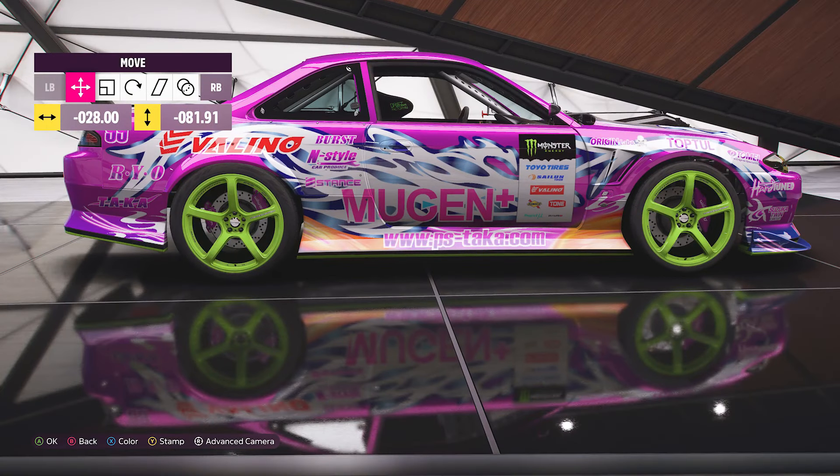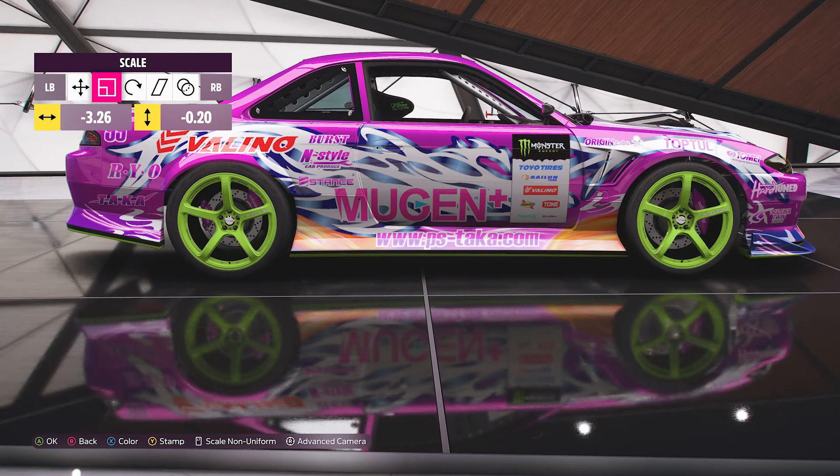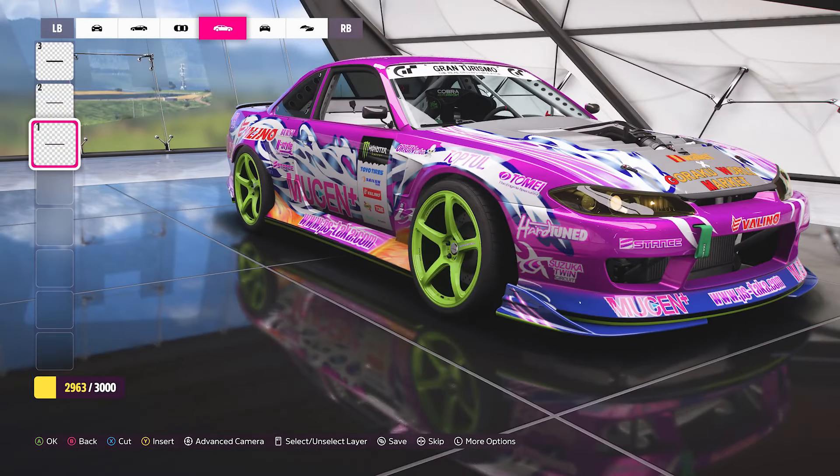They also added a new function where you can scale things uniformly. I mean, it's an okay option, but why is it always activated by default? I rarely use this feature.